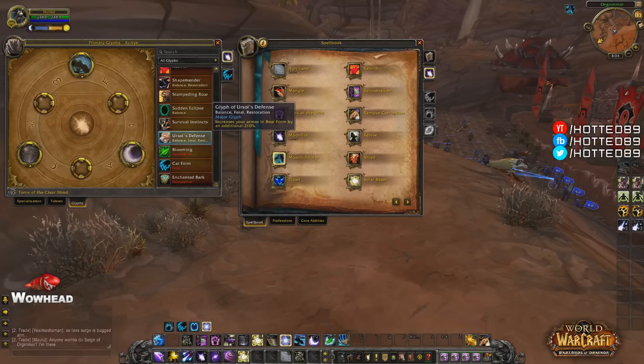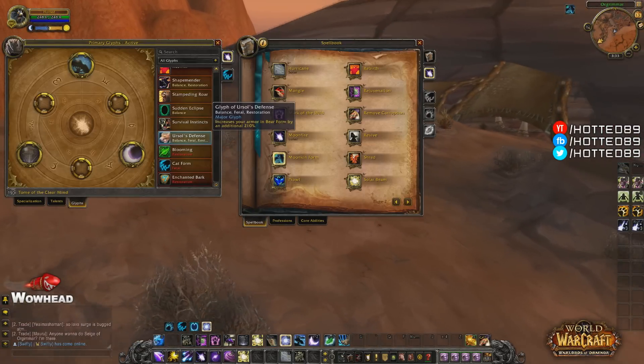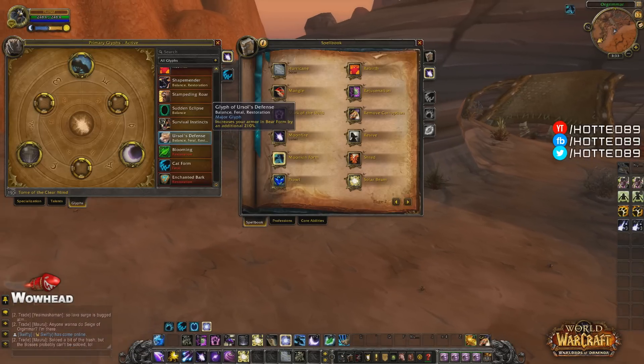The Glyph of Ursal's Defense is a balance, feral, and restoration glyph that increases your armor in Bear Form by an additional 210%. If you're getting pressured by melee, this could be beneficial with a lot of damage mitigation — though I'd have to test it out.